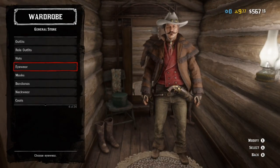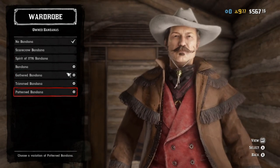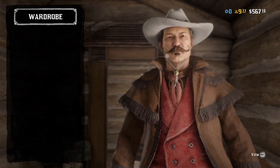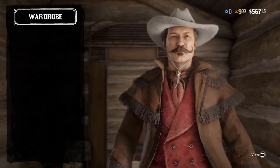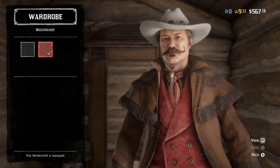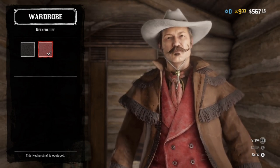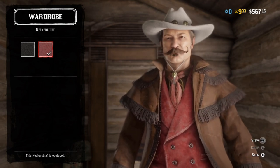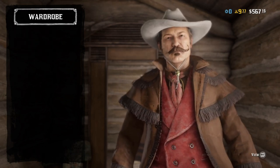No eyewear, no mask. For bandanas — actually, neckwear — I want neckwear, because we're going into neckerchiefs. In some scenes it looks like a ruddy brown; in other scenes it looks like it's kind of red. I even went through and watched other people's let's plays and other clips, and I still have the same problem — it either looks like one or the other sometimes. So mostly dealer's choice: darker brown or red neckerchief — you're good either way.